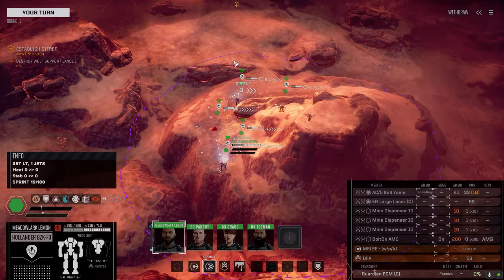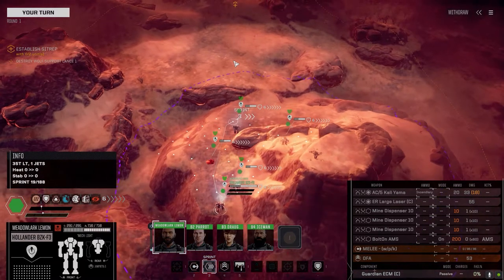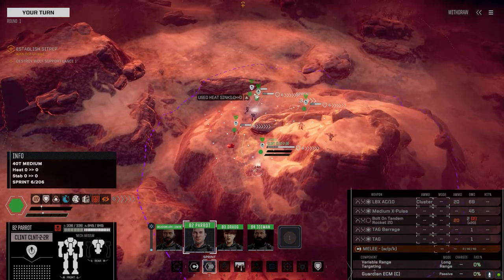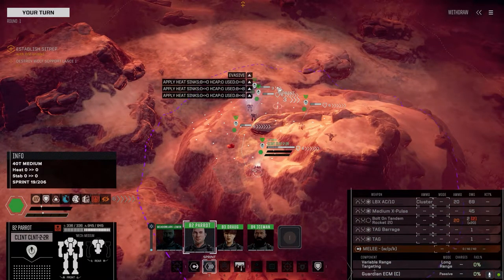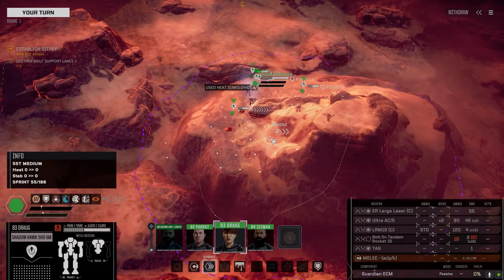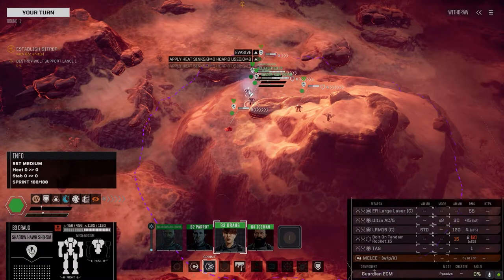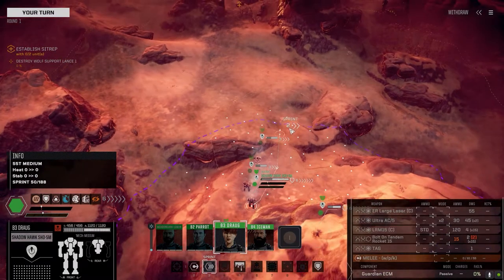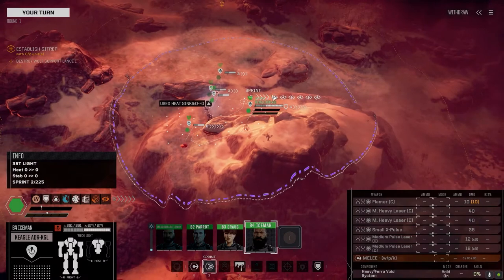The mechs in this lance are: the Hollander, piloted by Metalarc Lemon, one of our veteran pilots. Then we've got Parrot piloting the old Clint, which we haven't used much, but it's still running the LBX10 and a medium pulse - sorry, tag barrage. We've got Drog, a newer pilot, running a Shadowhawk with an Ultra 5, LRM15 clan, ER large clan laser, and some tandem rockets. It's pretty quick, so it's basically a scout unit.